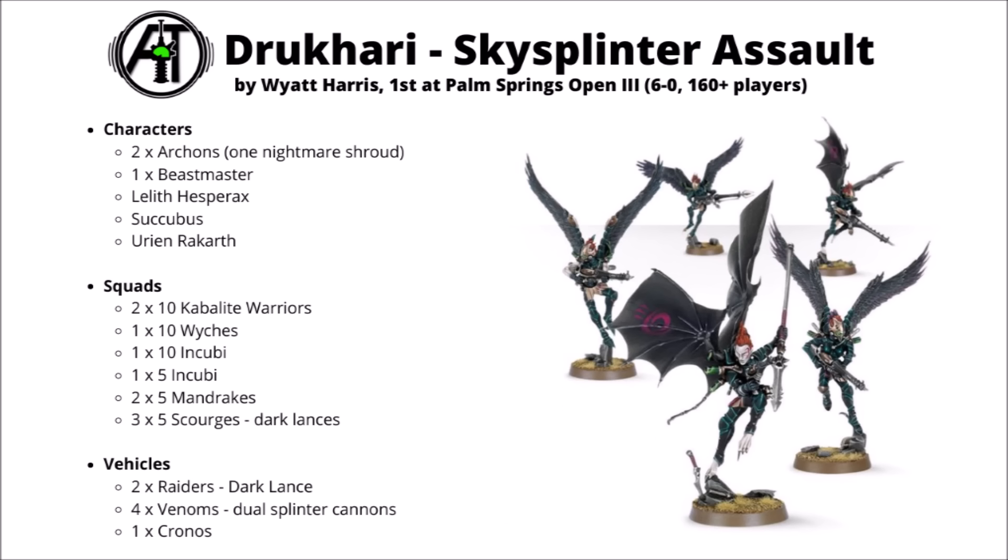Next up, some Dark Eldar — a Drukhari Skysplinter Assault Formation by Wyatt Harris, used to take first at Palm Springs Open 3, going 6 games undefeated at a 160-player tournament. Drukhari are one of the very strongest armies in 40k right now — still one of the lesser-played competitive armies, but people playing them are getting great results in both win rate and tournament wins. Drukhari get their pain tokens for re-roll hits and extra AP in melee, using Skysplinter Formation for the good transport tricks — particularly the Lance keyword on disembarking for Incubi or Witches, and that very long charge you can pull off by moving a transport and then disembarking and charging.